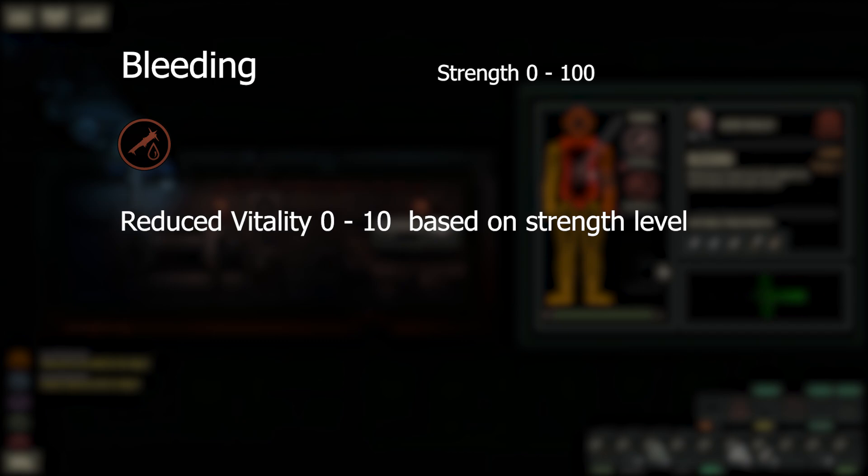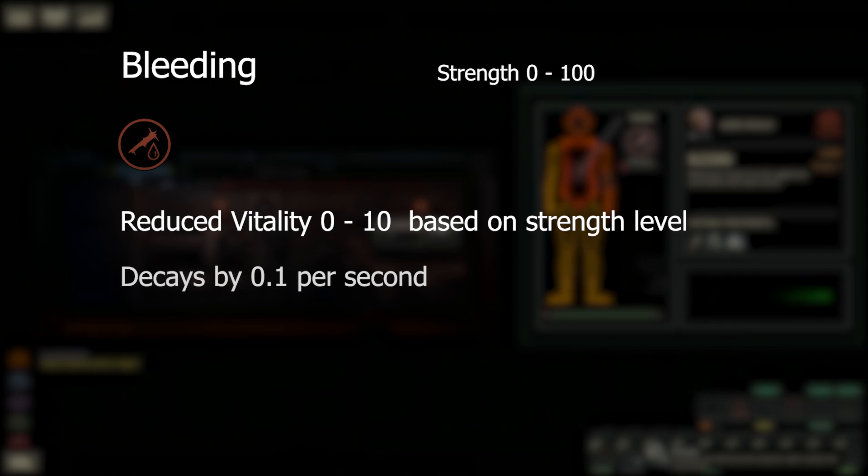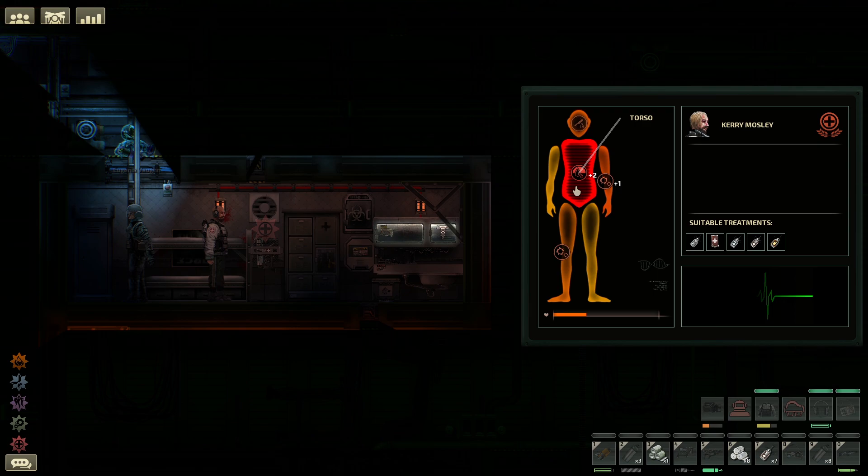Next on the afflictions list we have bleeding. This damage type triggers vitality loss between 0 to 10 depending on the strength level. However, unlike the previous three, this effect diminishes over time and will heal itself. In addition to the reduction in vitality, bleeding can also trigger a second affliction: blood loss.